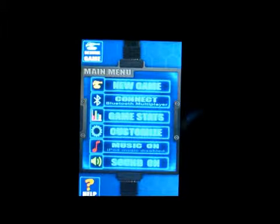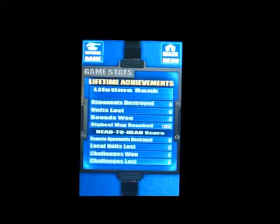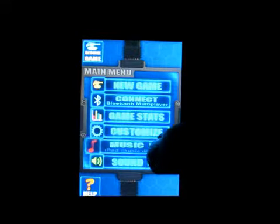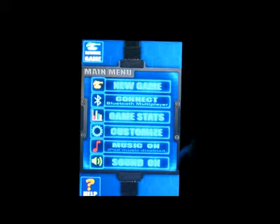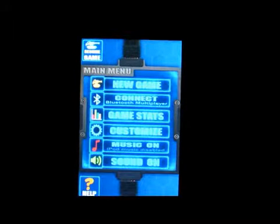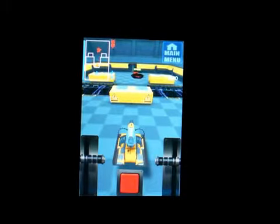I click back on the main menu. Under game stats you can see all your stats, and there's the music on or off toggle. Now I'm going to click on new game. The controls are very interesting for this one.